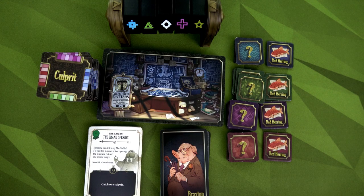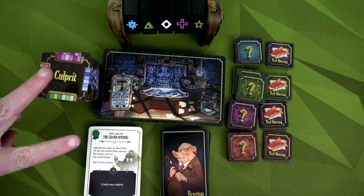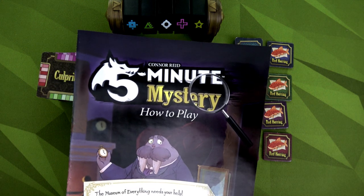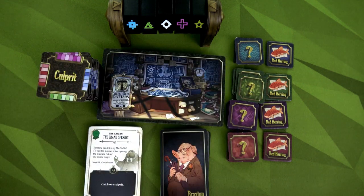Hello everyone and welcome to the One-Stop Co-op Shop. This is Colin, and today my wife Monica and I are going to do two different plays of 5-Minute Mystery. This game is from Wiggles 3D Games — they created 5-Minute Dungeon and 5-Minute Marvel. I absolutely love 5-Minute Dungeon to no end, so I was really excited about this one. You're trying to find a culprit together — it's almost like Clue but cooperative.